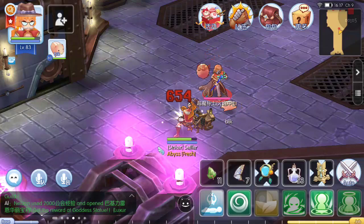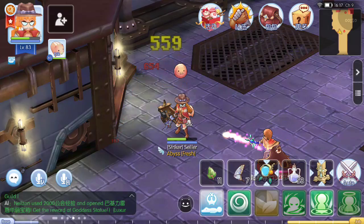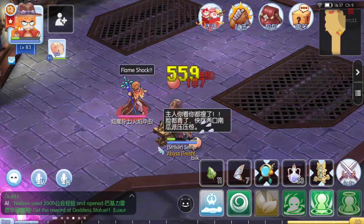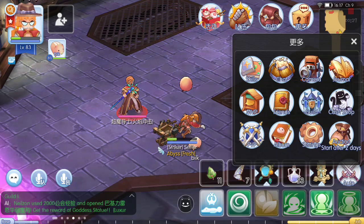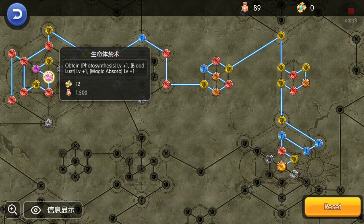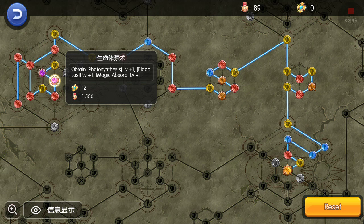Hello guys, I'm gonna show you what Bloodlust looks like when it's being used. Bloodlust can be obtained in the runes — just find this kind of rune. You can level up this rune by getting another copy of the same rune. It says photosynthesis level one, bloodlust level one, magic absorb level one. In a previous video I showed photosynthesis, which is a skill for leaf. Now I'm gonna show you what bloodlust looks like.